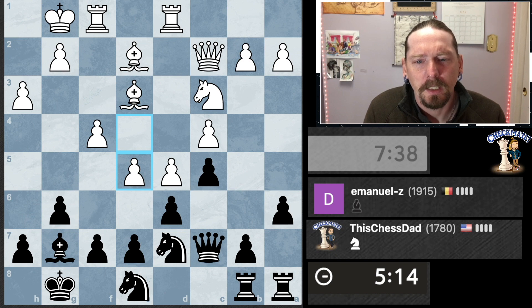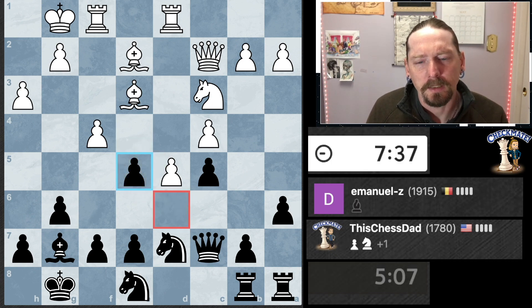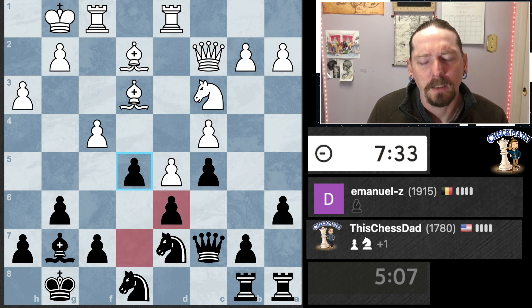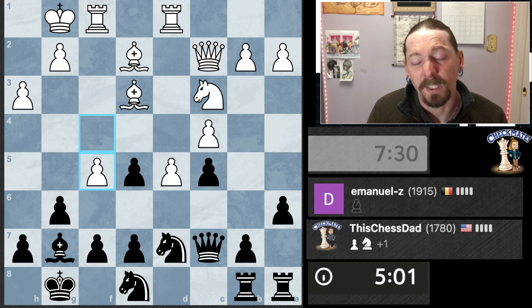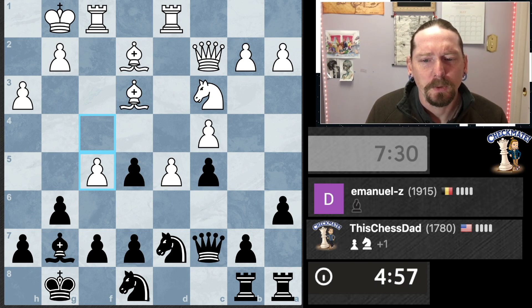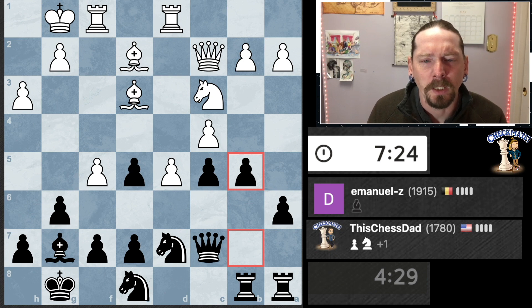All right, he's going for a break in the center — he's going to give up a pawn to do it. So I'll take; if he pushes I'll take there. So I didn't give up a pawn. He takes, I take, I push, he takes, I take, he takes — I'm in trouble. All right, let's just go for this. It might not be great but it'll at least give me a little bit of counterplay, and right now I desperately need some counterplay.